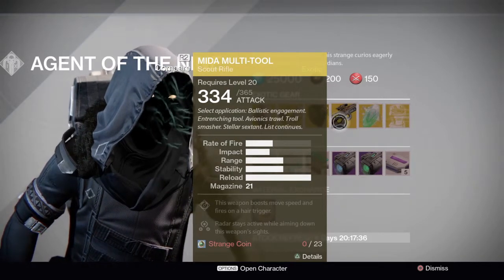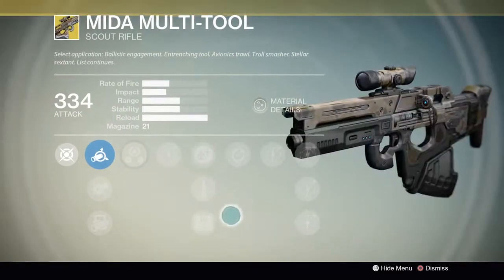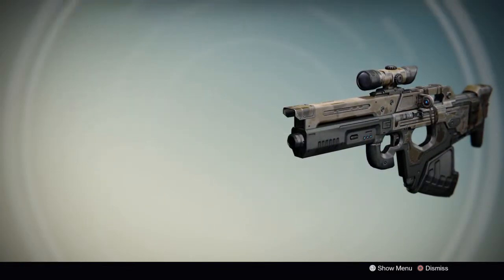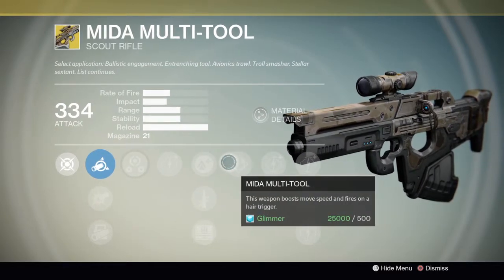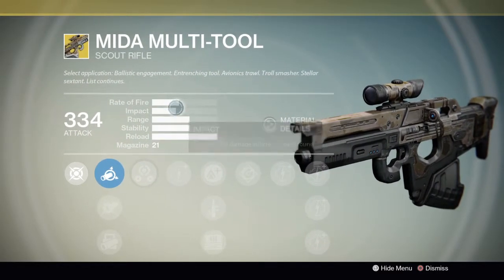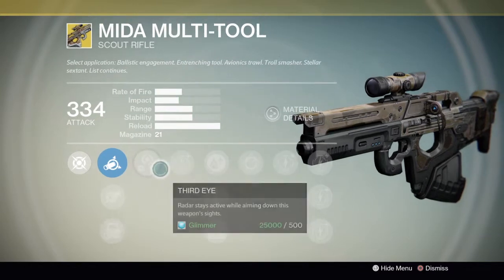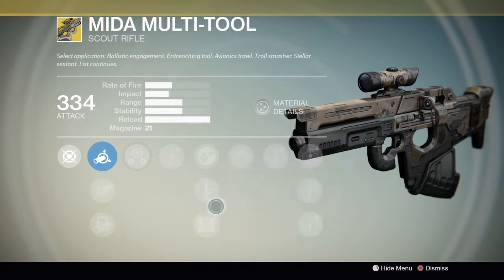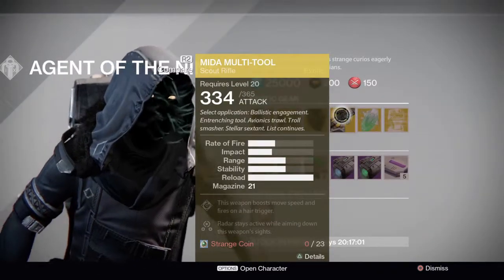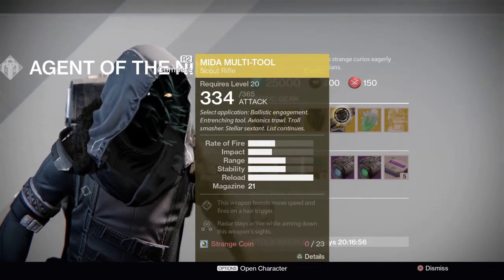The weapon of the week is the Mida Multi-Tool. Its main perk is that this weapon boosts move speed and fires on a hair trigger. The main thing about this weapon is that you move very fast when you have it equipped, due to the Lightweight perk and the Mida Multi-Tool perk. It's got average impact and a high rate of fire. It's not the greatest scout rifle in the game, but because of its Third Eye perk and high movement speed it's a great weapon for PvP. If you don't have it yet, I recommend picking it up — it's a pretty good weapon.